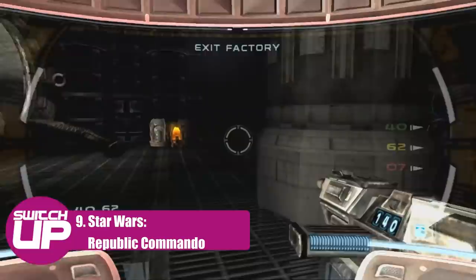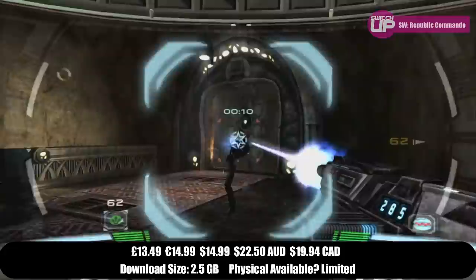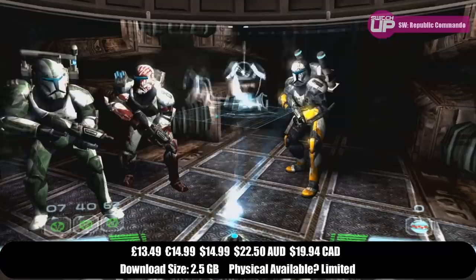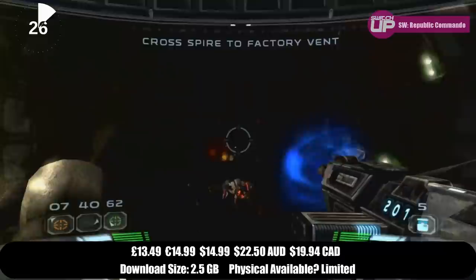In ninth place for the month was Star Wars Republic Commando. This came out originally back in 2005 and is a first-person tactical shooter set in the Star Wars universe. You play as a member of Delta Squad in a number of team-based missions. In terms of this Switch port, whilst the gameplay is as fun as ever and those team mechanics definitely hold up, its performance isn't great, which is very disappointing for a game that's over 15 years old. A lack of features such as gyro controls also exacerbates this, making it feel like they didn't really fit the game to the console it was being ported to.